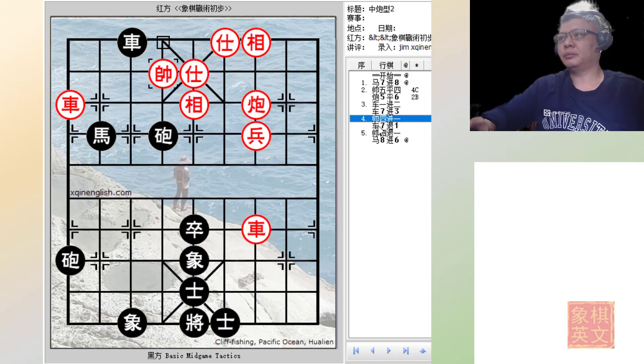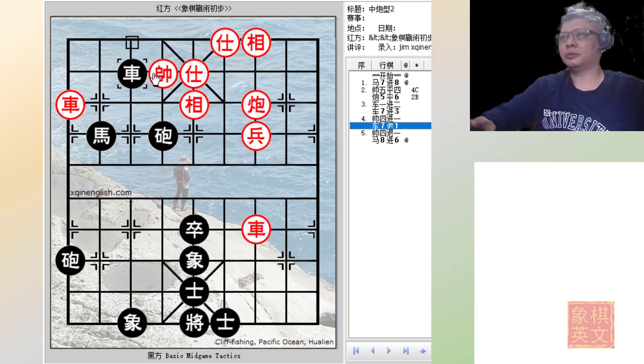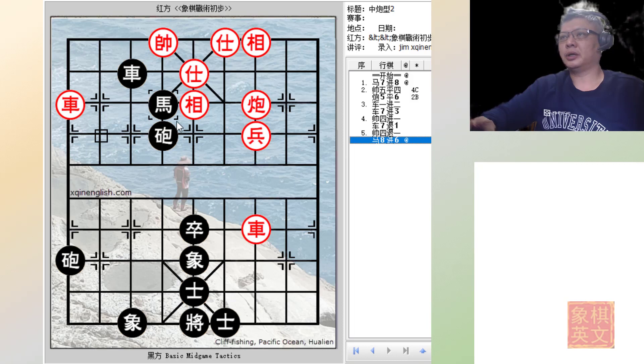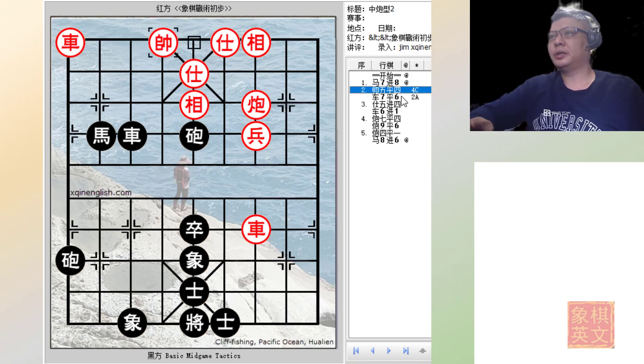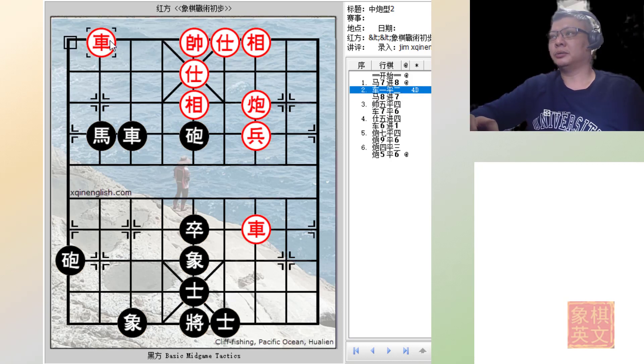So the king will be moved out. The black chariot will then deliver another check — the king cannot move here as it is covered by the horse, so it can only retreat, and again this will be a checkmate. This will be another way of winning for black. Now to the last variation: R1=2, which would be an attempt to block. But again black would have been able to win.